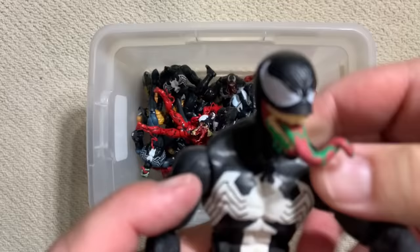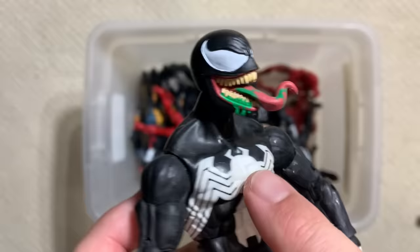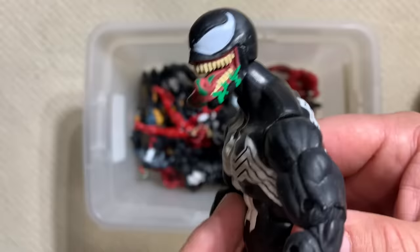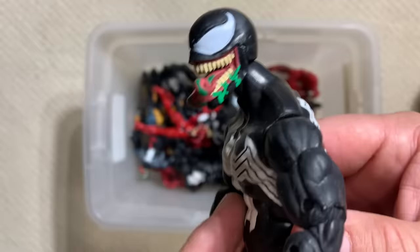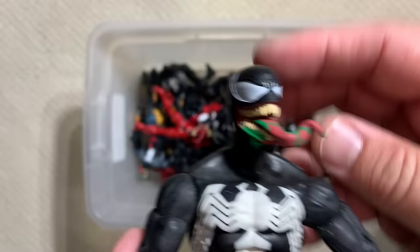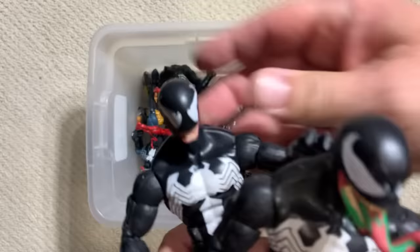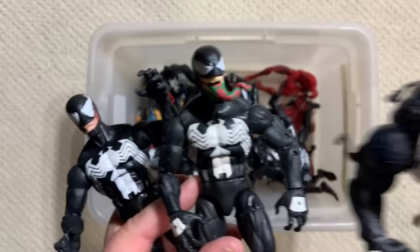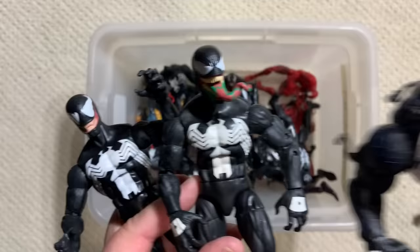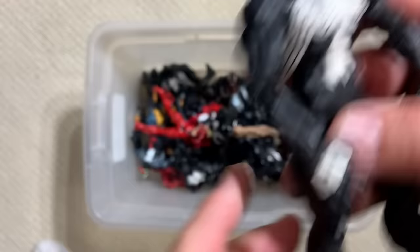Here is the same McFarlane Venom figure we saw before, but with the transition head — we haven't gone full crazy loco tongue. This is more when Eric Larson took over the book right after Todd McFarlane. He is the artist who introduced the tongue, and had a little bit of that green slime. So you can see McFarlane Venom, Larson Venom, and later 90s into 2000s Venom — it's kind of cool that you can actually see how the character's artistic design evolved over the years.